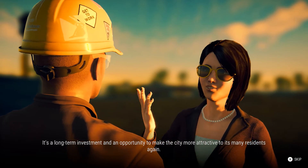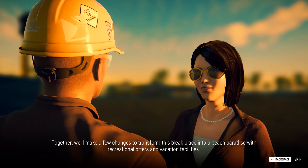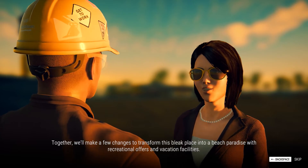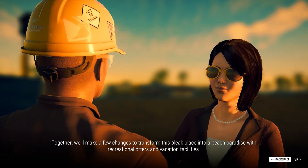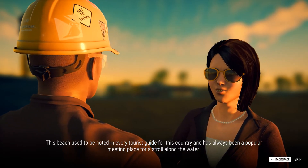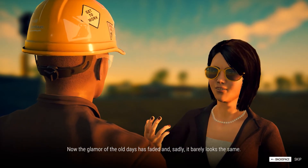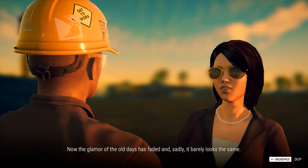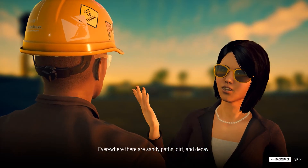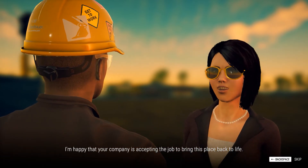The NPC continues: 'Together we'll make a few changes to transform this weak place into a beach paradise with recreational offers and vacation facilities. This beach used to be noted in every tourist guide for this country and has always been a popular meeting place for a stroll along the water. Now the glamour of the old days has faded — there are sandy paths, dirt, and decay. I'm happy your company is accepting the job to bring this place back to life.'